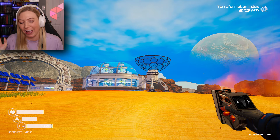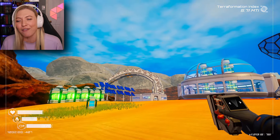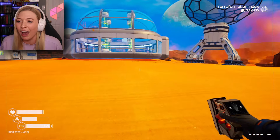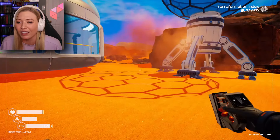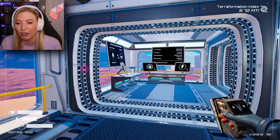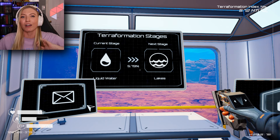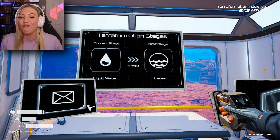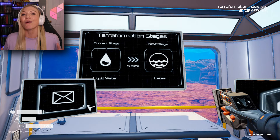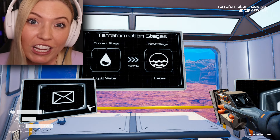This planet looks totally unrecognizable from when I started. I've got a blue sky with clouds, some green grass growing, all this power and technology. Honestly this is going great, but this next checkpoint is actually really hard. I've been in the game for a little while collecting materials and I'm only at 5% of the way to lakes. So we have a lot of work to do today if we want to flood this planet with water, which I do.